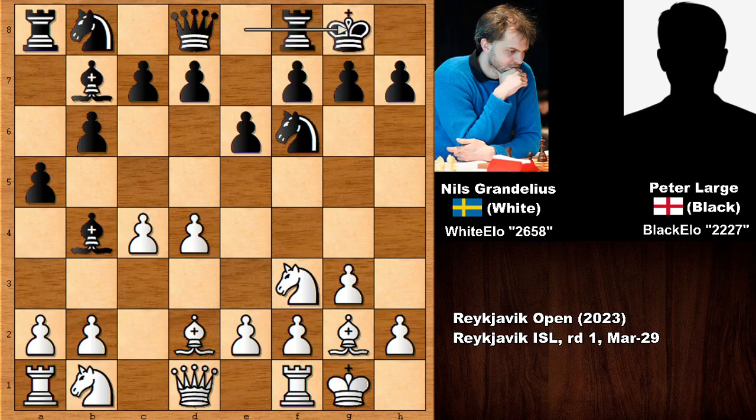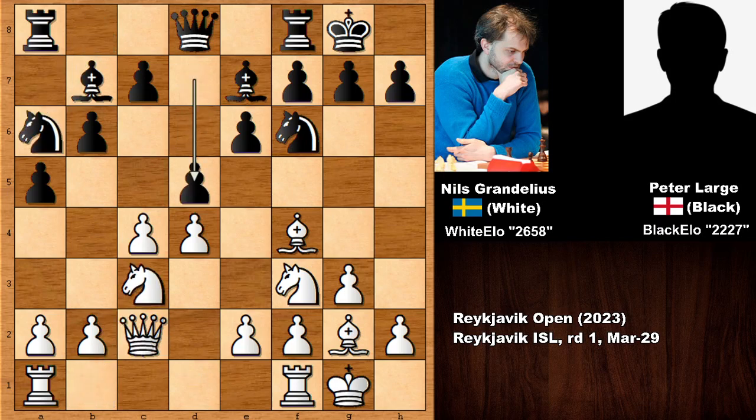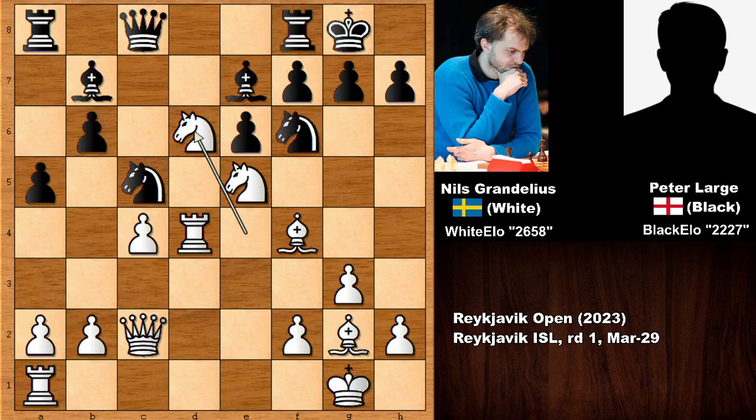White castled, Black also castled. Bishop to F4, and the bishop goes back. Queen to C2 developing, then D5 charging at the center, and the knight moves. The D pawn is suddenly pinned — if capturing the pawn, that's losing the bishop — so Black defends with Queen to C8. Then E4 by Grandelius, D takes on E4 charging at the center, exchanging and pushing the pawn, centralizing the rook, capturing, Knight to C5, knight in, and Knight to D6 — simplification.